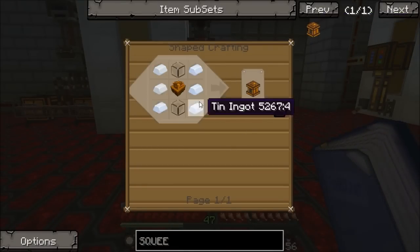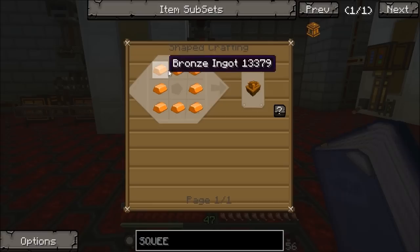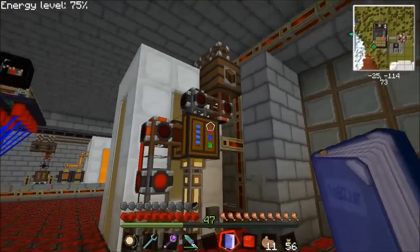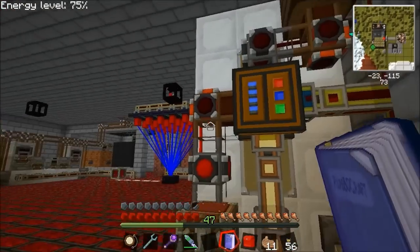The squeezer is very simple to make — just tin, glass, and a sturdy casing. A sturdy casing is just eight bronze in a square — that's Forestry stuff. So that's the squeezer.